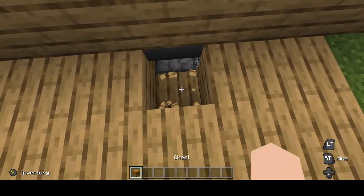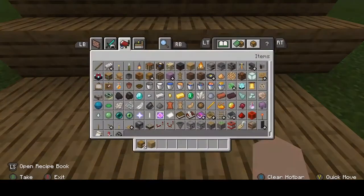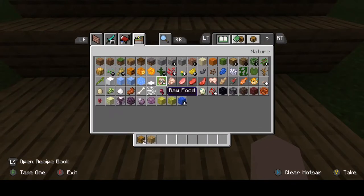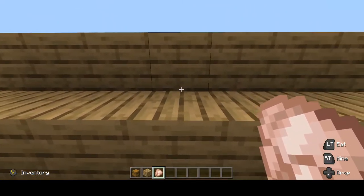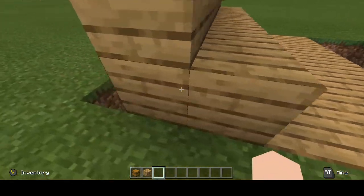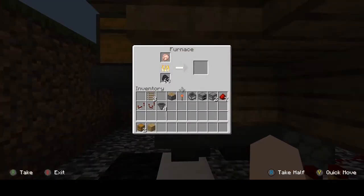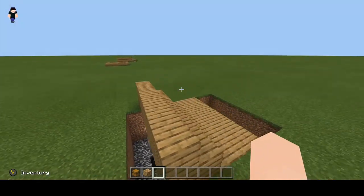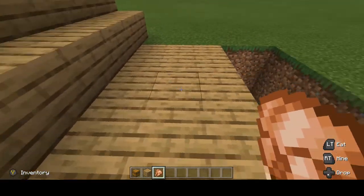I'll show you it working before we do the optional stuff. Throw that in and you can see it took the item. If you come down here, it's in the furnace cooking right now. It will go down and then pop out up here — and there I got the item.